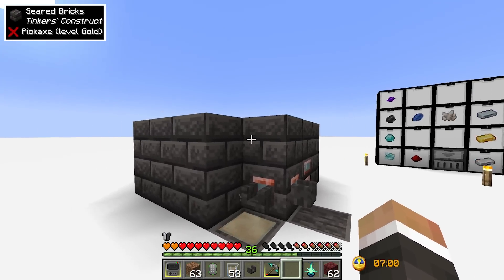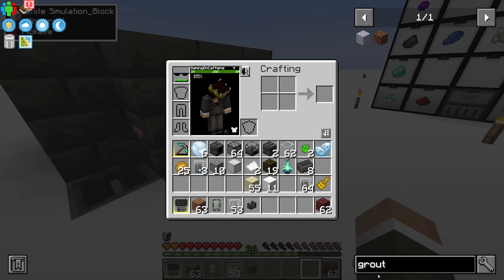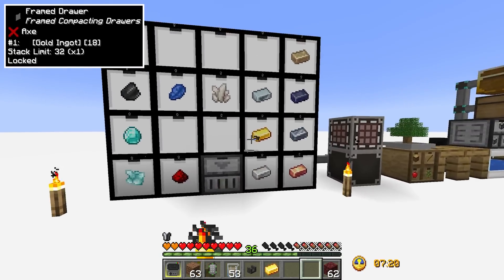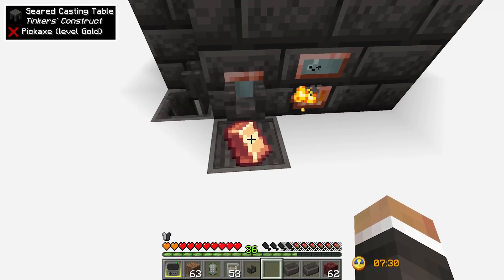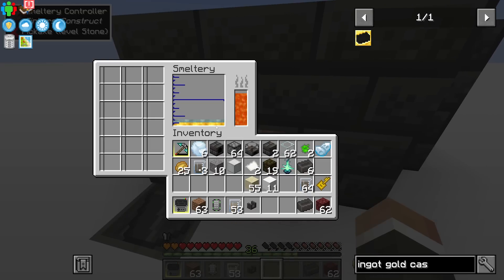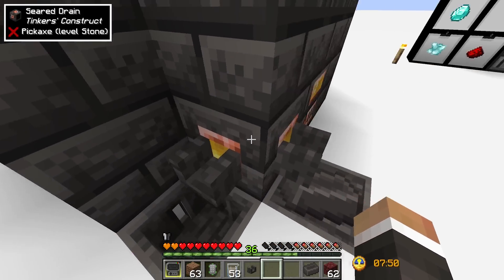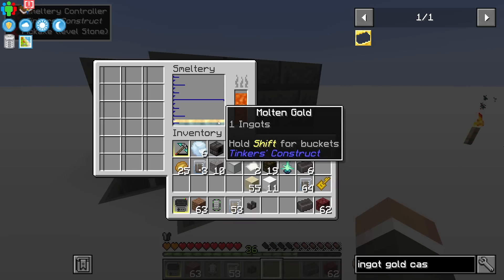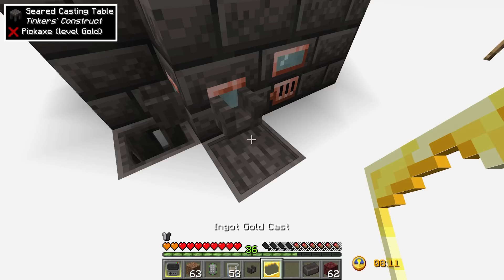Once you have a block's worth of molten tin you right-click the faucet to pour out a tin block. You can automate this with a lever or a clock. If you want to pull out ingots instead of blocks, you need an ingot cast — made by pouring one ingot of molten gold over another ingot on the casting table. You do want to make sure you click on the liquid you want to pull out in the smeltery UI, since the bottom liquid is what pours first.